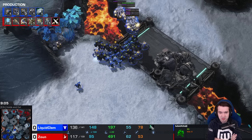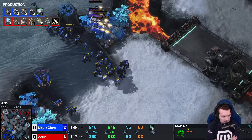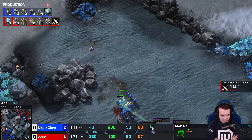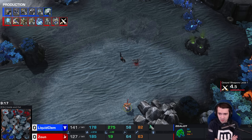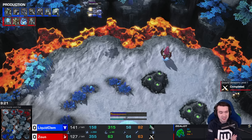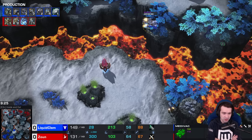Vikings are a more direct counter to Colossi, but not so great against Disruptors and Storm. Plus one armor is halfway done for Clem. Xion is working on plus one ground weapons, about to complete it. Fourth Nexus in the top-left corner. Spotted — five on the Medivac — is a Widow Mine drop, of course. Doesn't know it's a Widow Mine drop, but can have strong suspicions.